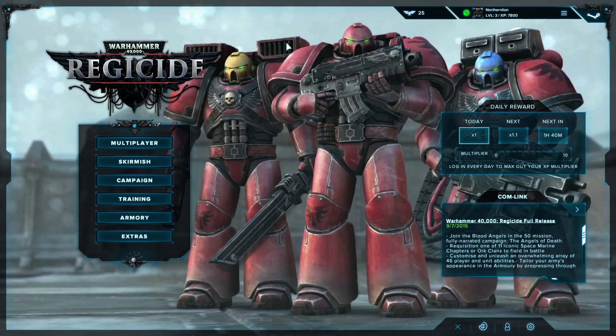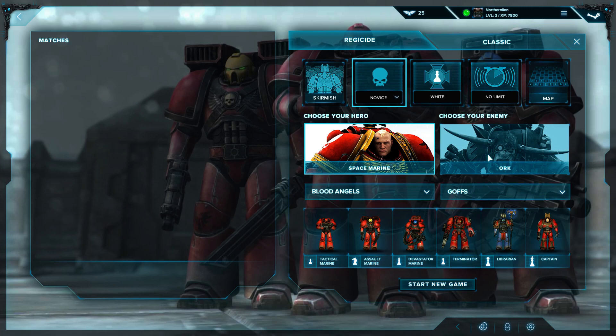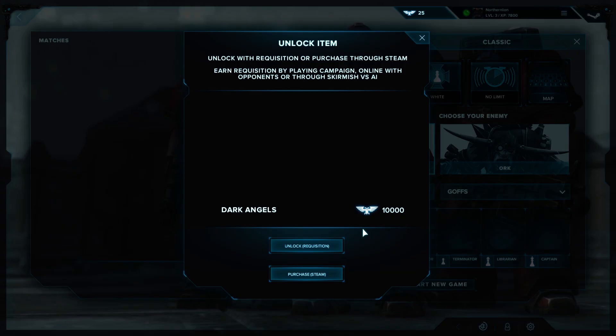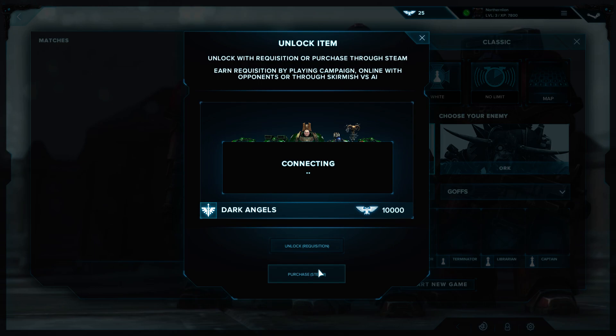There is also a skirmish mode where you can play versus the AI and choose from various Space Marine chapters. There is actually a little bit of purchasable content — you can unlock it on Steam. It costs 10,000 of the in-game currency and we only have 25 right now, so we're a long way from that. The store seems to be timing out anyway.